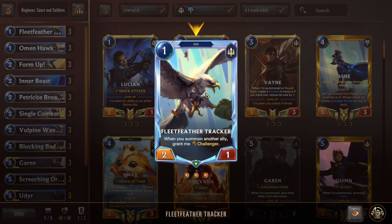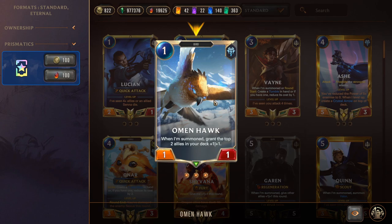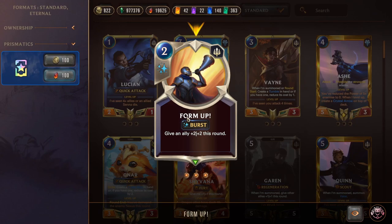Next we have Omenhawk, a one-mana 1/1: when summoned, grant the top two allies in your deck +1/+1. This is really important because this deck cares about its stats more than most. If it hits your champions and you can develop them and keep them safe, Omenhawk gives insane amounts of value — a really strong one-drop. Form Up is a two-mana burst speed spell giving +2/+2, great aggressively or defensively and synergizes well with challenger and strike spells.